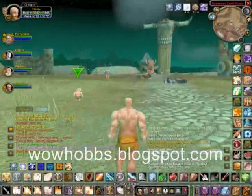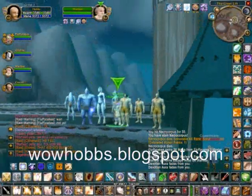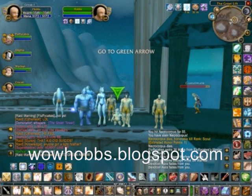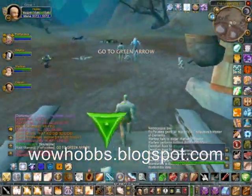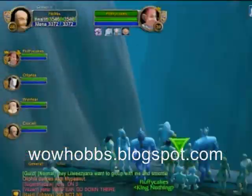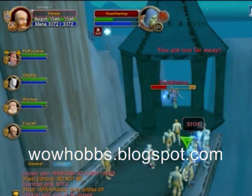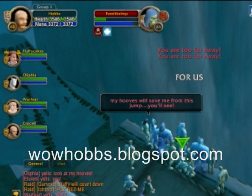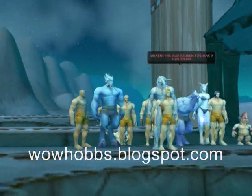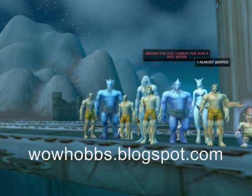Anyways, had a few kills there. Now we're going to test the theory — you know, if all your friends jumped off a cliff, would you? We're going to find out if Hobbs would or wouldn't. There's a little horde guy who came up to see the spectacle of a bunch of people standing there. That horde came up, saw this, one guy approached him, and instead of fighting, he decides just to jump to his death. That's pretty cool — probably the funniest thing I saw all night.